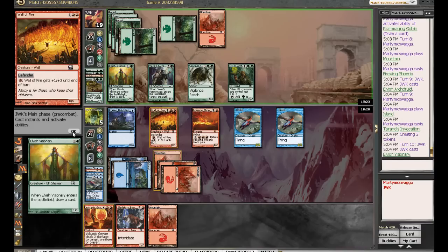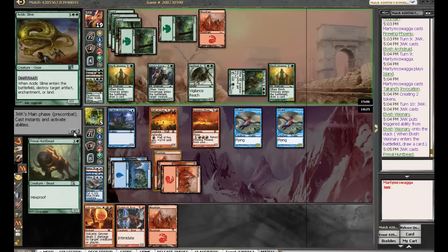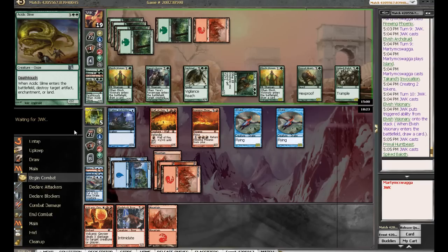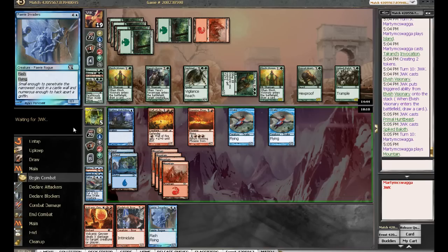We are getting valued out here. When I drop Blade Tuspor, I think he is going to be attacking, given that he doesn't have any red cards — kind of nice. We're just gonna sit back. He makes three mana. Primal Hunt Beast and Spike Baloth. We need more blockers. Fairy Invaders — we're going to leave the mana up. We can always Volcanic Geyser if it's better than Fairy Invaders, but I actually think Fairy Invaders is better here.